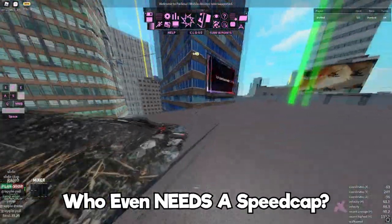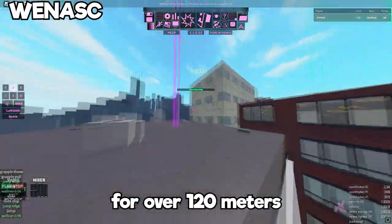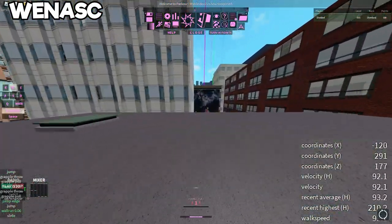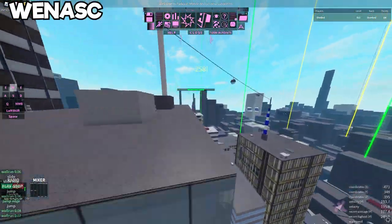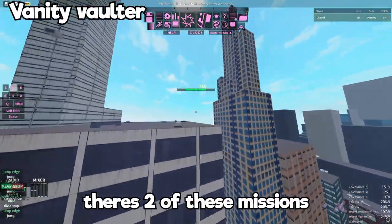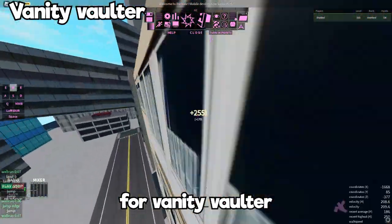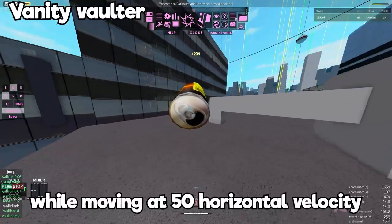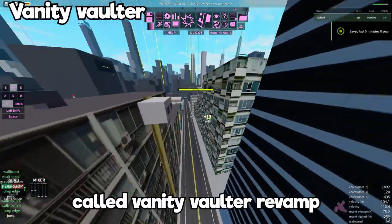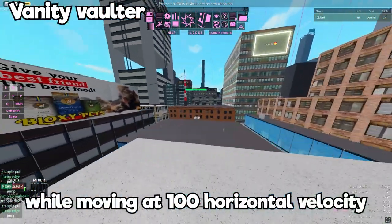This one's called Who Even Needs a Speed Cap — you need to hold 100 horizontal velocity for over 120 meters. There are two Vanity Vulture missions: Vanity Vulture requires you to perform a speed vault while moving faster than 50 horizontal velocity, and Vanity Vulture Revamp requires a speed vault while moving faster than 100 horizontal velocity.